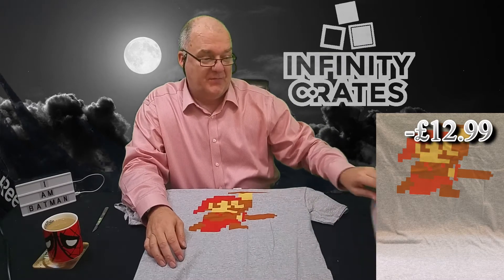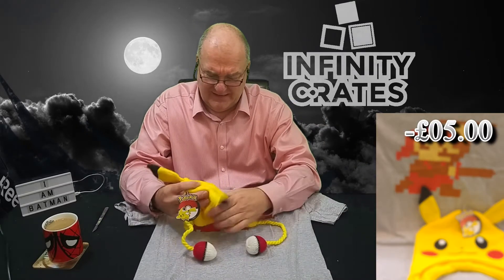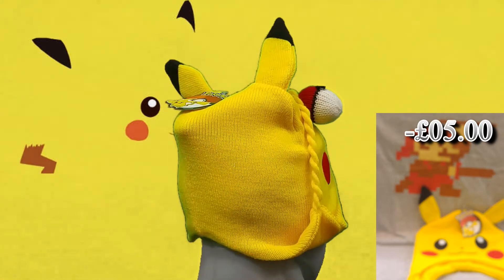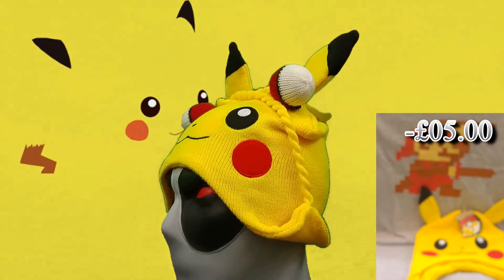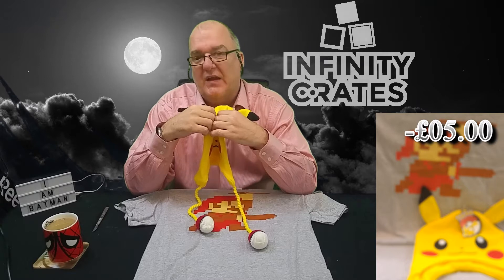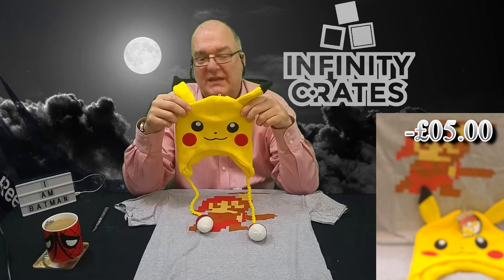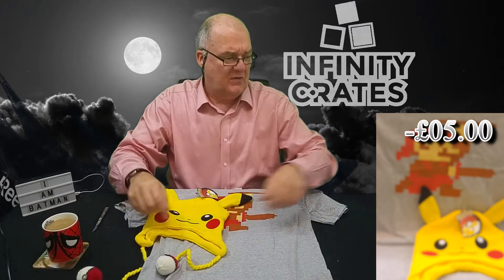At the corner of my eye I've seen something that has massively pissed me off. Another goddamn stupid Pokemon hat. This would have been — if I hadn't thrown one away and given another away — my third. Now I get that clip crates deal with a lot of duplication from Loot Crate. This was originally in Loot Crate, now it's in Infinity Crate. Just bad show, bad show.